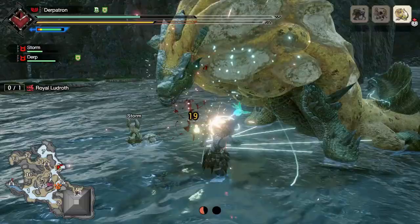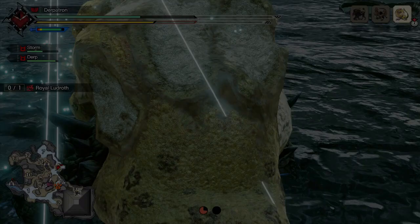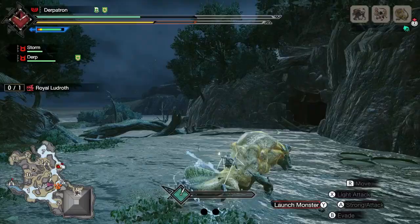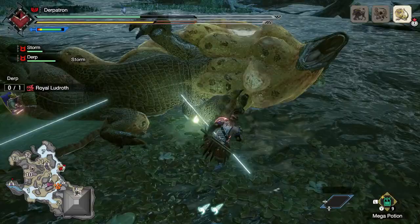Impact damage does not slice, and so it would be very difficult to nearly impossible to cut off a monster's tail using only impact damage. The opposite is true too — slicing damage has very little impact, and so it will take a very long time to stun a monster, and even longer still to break something off a monster.